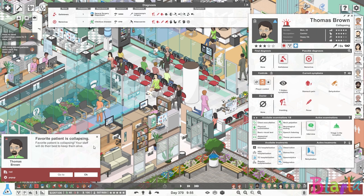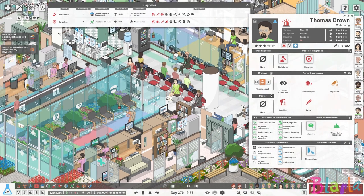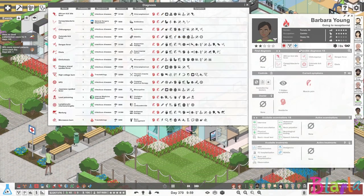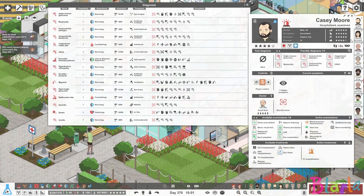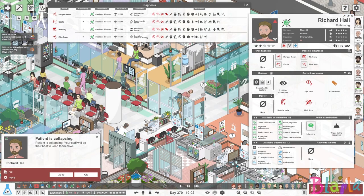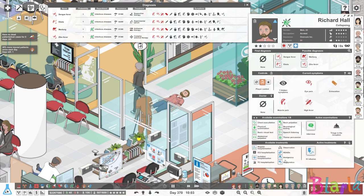I saw Thomas Brown walk in here — let's get him rehydrated — and then he did absolutely collapse. Let's get him in. I didn't get to do very much with that one at all before he collapsed. We've got a lady here but can't do anything until they've been to the counter. Richard Hall has also collapsed in the corridors right here, which is terrible. Let's take control of him also — he has high fever and exhaustion. They will rush him off to traumatology. We're going to want him to get an IV infusion and we're going to need to bring the temperature down as well. It's going to be getting pretty full in trauma.